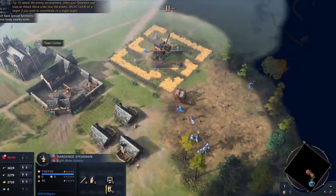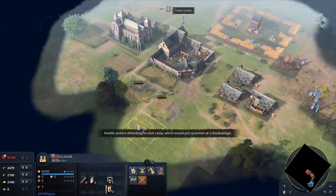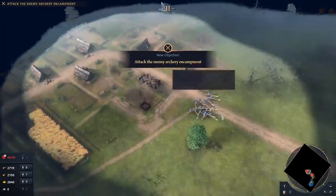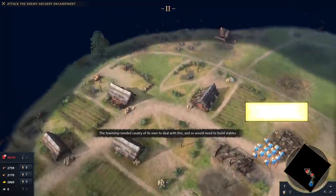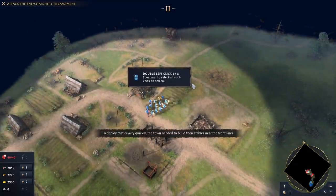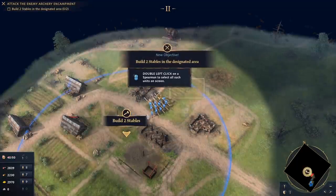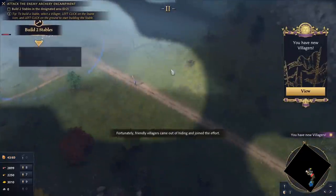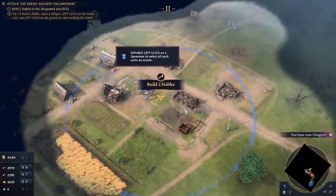Excellent work, everyone. The invaders' cavalry post was destroyed, but other enemy positions awaited further up the road. Hostile archers defended the next camp, which would put spearmen at a disadvantage. The town would need cavalry of its own to deal with this, and so would need to build stables. To deploy that cavalry quickly, the town needed to build their stables near the front lines. Fortunately, friendly villagers came out of hiding and joined the effort — now we've got some villagers here to help us build more homes and stables.